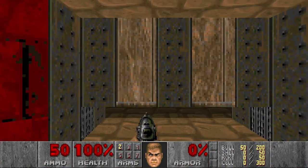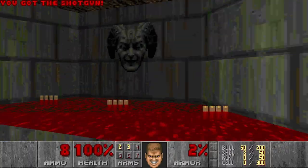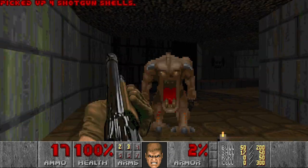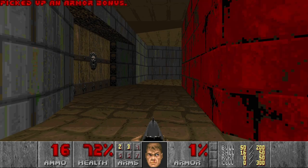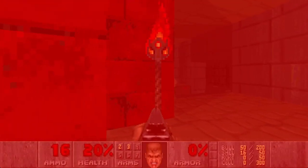This is attempt number 1. First I want to grab the shotgun, so let's be quick, and I don't want to lose any health whatsoever in this place because I will need it. Then let's go and grab the chaingun and wake up the baron — and oh no, I failed.